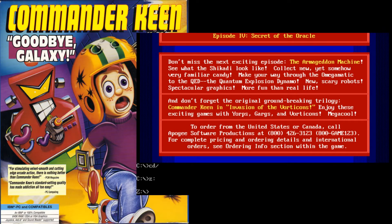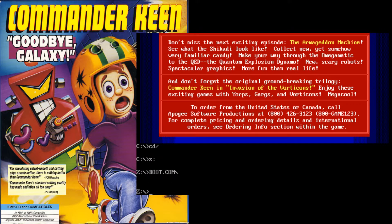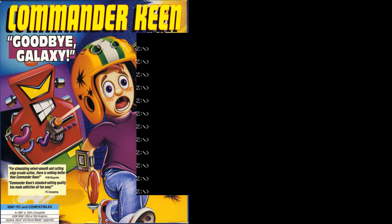Welcome everybody to a retro time. This is Commander Keen number one and number four. If you've never used DOSBox before, this is how you use it. It's going to start off with a Z. You're going to want to type in 'mount c' space 'c colon backslash'. For ease, I've placed my DOS games into a folder called 'keen' right in my C drive.